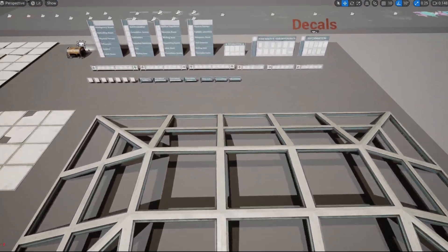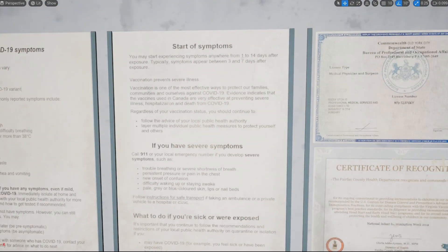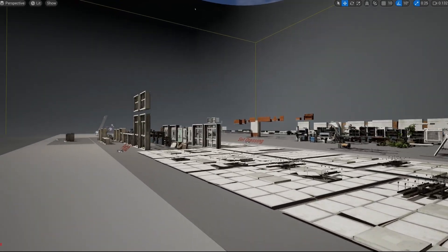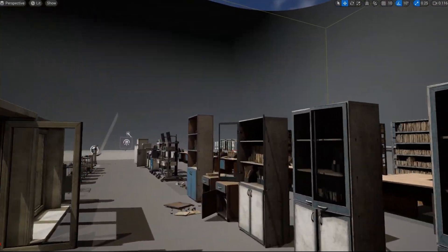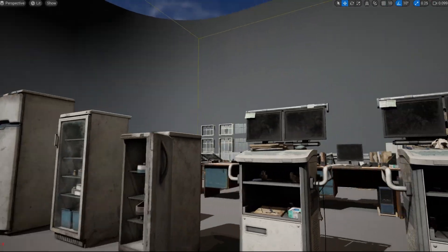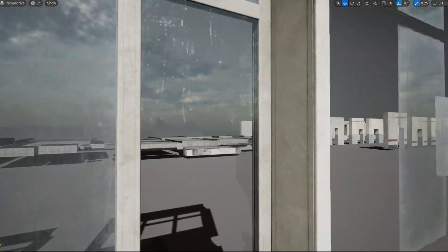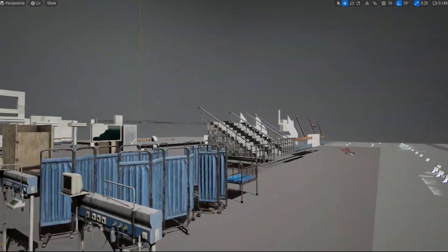Honestly, this bundle at $30 is worth it for this asset alone — very high quality. This is the overview level where you can see the different meshes laid out. There are also prefab bakers using Editor Utility that you can bake. These medical kit props are already included with the hospital, so I'm not sure why those two are also included separately — a bit strange.